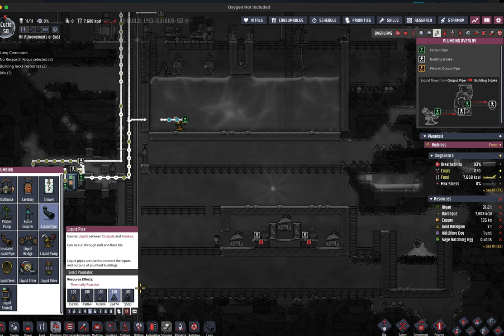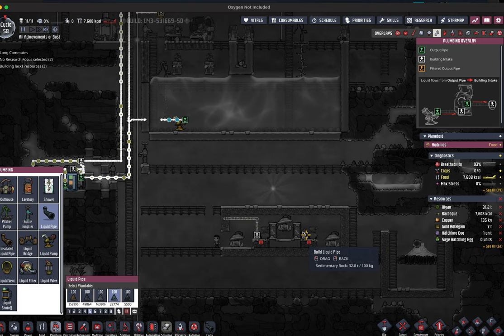I'm building some piping here to grab from the large water pool. I'm making that pipe out of regular pipe as opposed to insulated pipe to help do some initial cooling off of the oxygen that comes out of the electrolyzers.